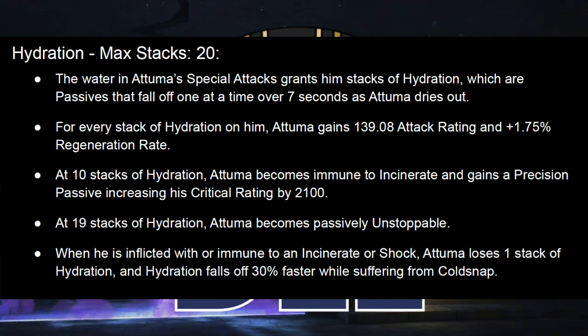The next big part of his kit is Hydration. This comes from his special attacks, and each stack of Hydration is a passive that falls off one at a time every seven seconds. Falling off one at a time means that if you have ten stacks and it's listed as lasting seven seconds, at the end of seven seconds you have nine stacks with the timer resetting. So each stack lasts seven seconds, but if you have a lot of Hydration, you'll have some Hydration for much longer than seven seconds. It's not the same as gaining a bunch of seven-second Armor-Ups on a normal character.